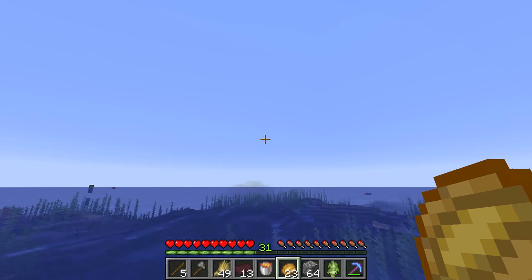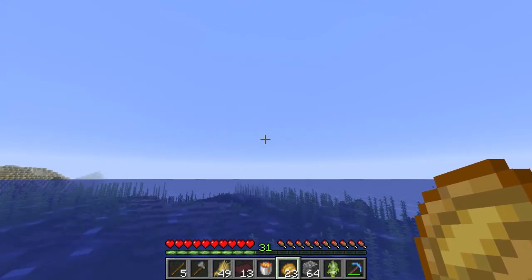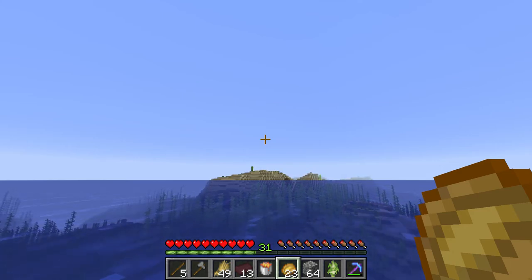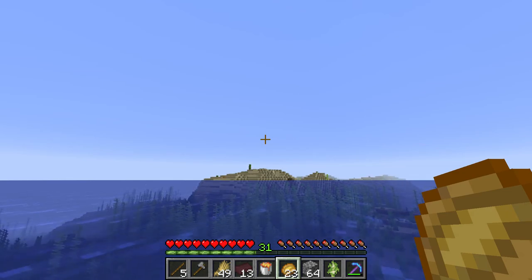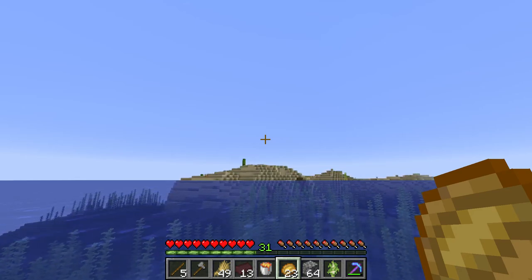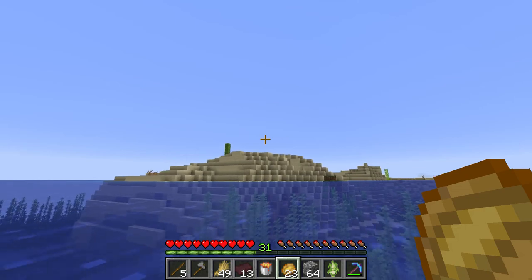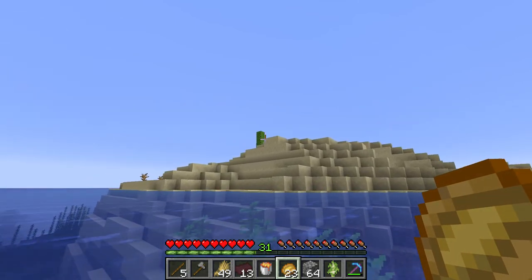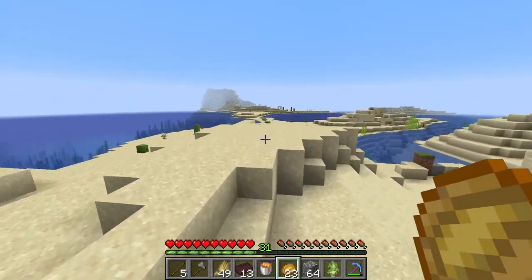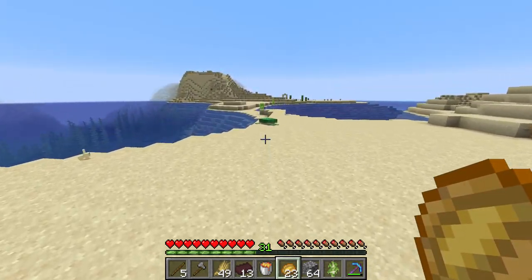I did save the coordinates for the nether, so we can just go in there and find out where we're at — that would be really good. Obviously, you can tell I haven't been this way. Well, at least we're in a desert. If I really need a stock of sand, here we go. We've got some nice turtles, but that won't do me any good.